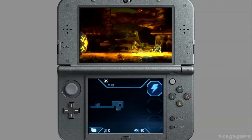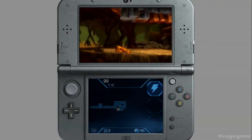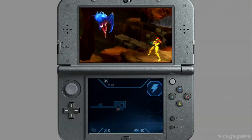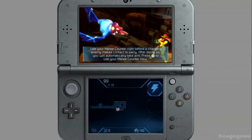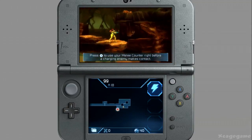Samus has her very basic abilities right now, and as I keep exploring and seeing new environments, I'll hopefully gather new abilities to upgrade my suit. This is another new ability that Samus has in this game — it's a melee counter. And if I time it appropriately and immediately shoot, I do a critical hit on the enemy.